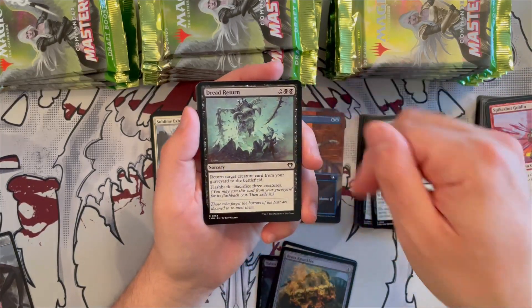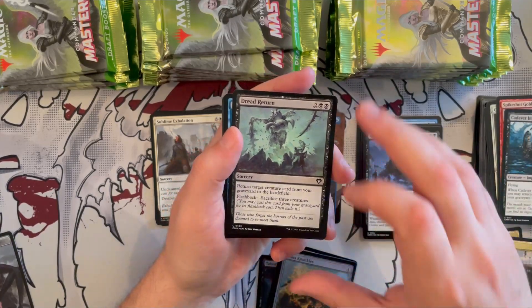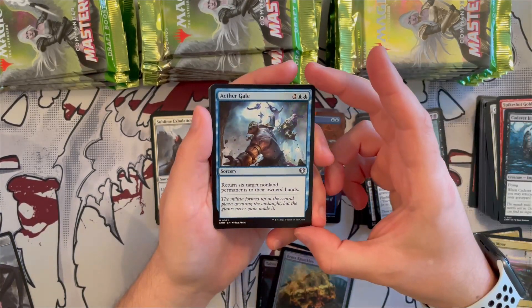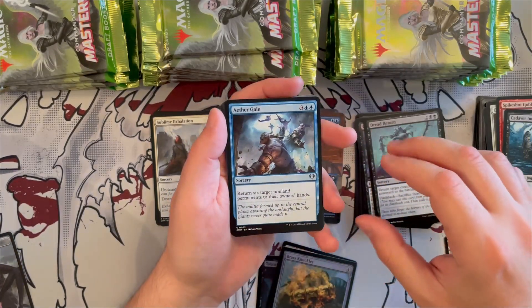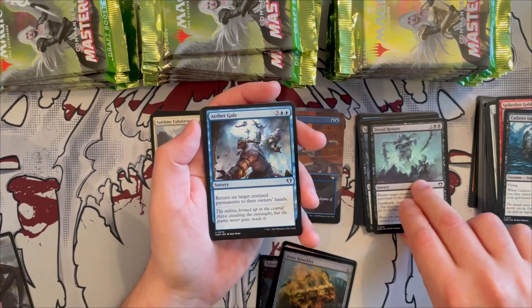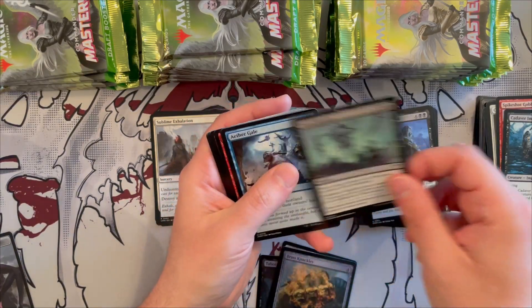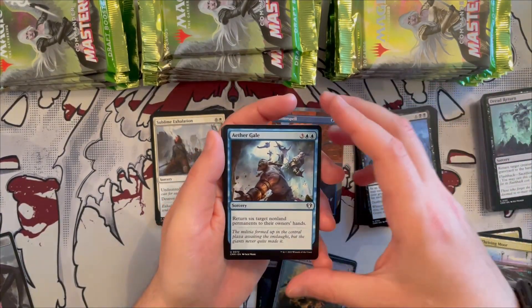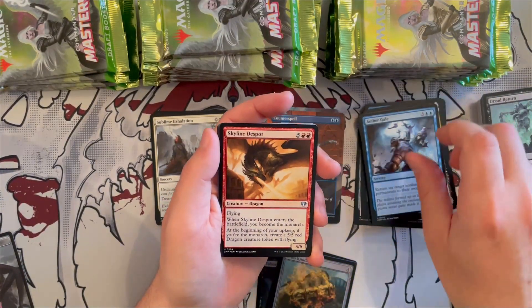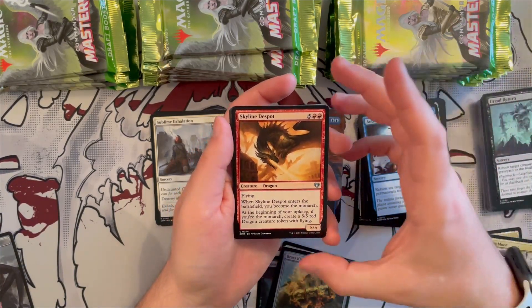Dread Return is a great reanimation card — return target creature from your graveyard to the battlefield for four mana, or flashback by sacrificing three creatures. If you have small token creatures it becomes very easy to use. Great for reanimator decks. Aethergale returns six target non-land permanents to their owners' hands — very annoying card but great interaction. Also, I just realized I put this in uncommon but it's actually common, so it's been downshifted for this expansion.